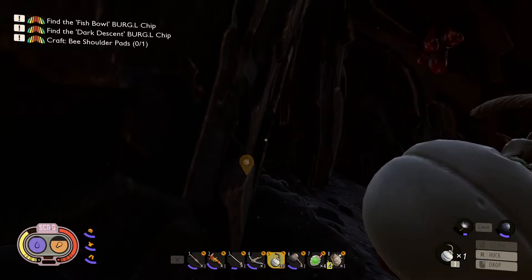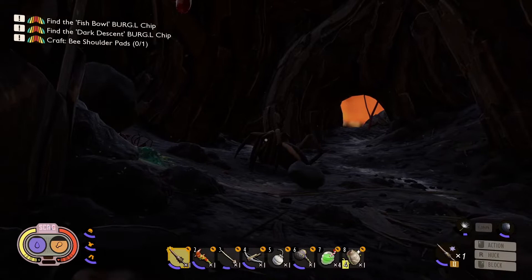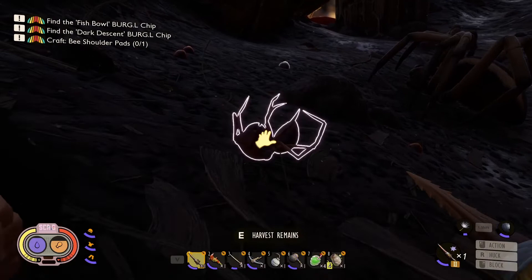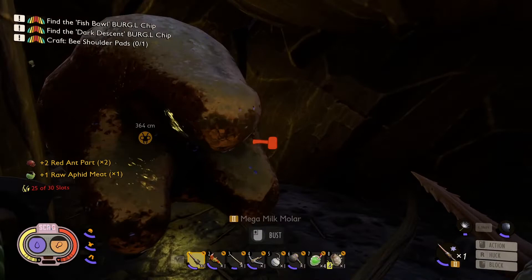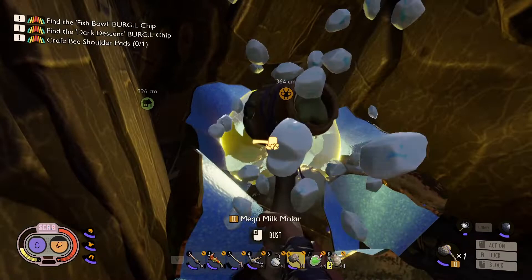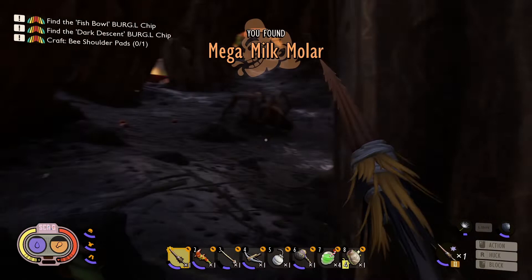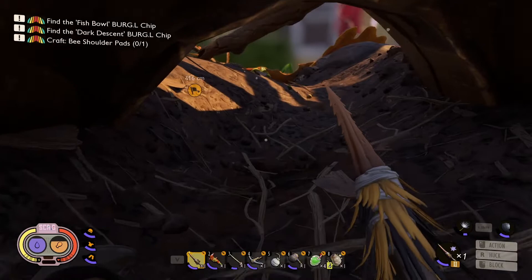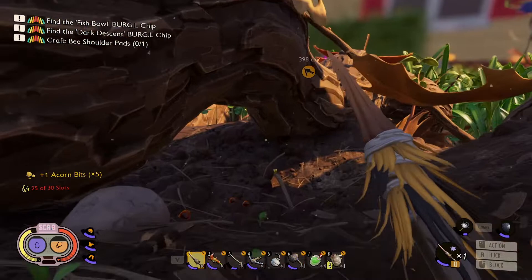Uh-oh. Ha ha ha ha. Don't wake up. Shh, be very quiet. What have we got here? Another one of these ones — he's sleeping. Don't make any noise. Oh. Alright, so we've got that. Let's just casually walk out of here. Leave Mr. Spider alone. Ha ha ha ha. We're just going to go back and see Burgle.